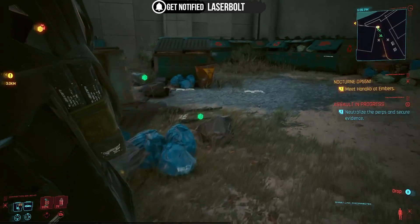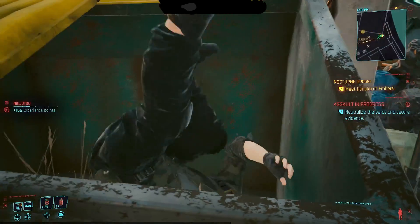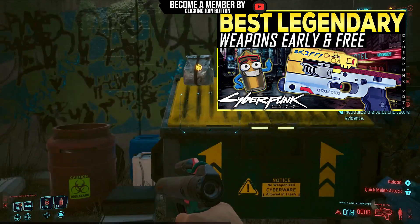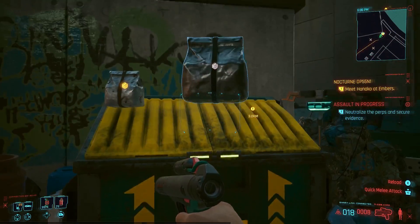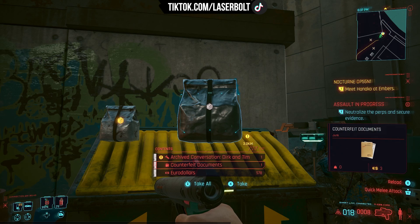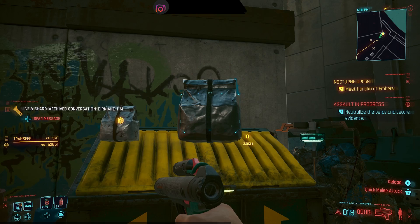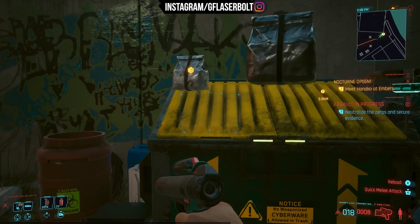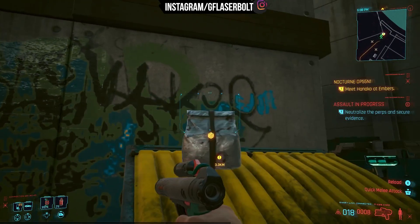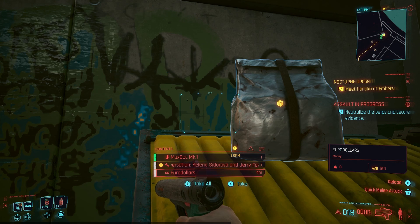Once you pick up the body, bring it to the same dumpster and dump it. Now you have two different bags to loot. We're looting this one that has 978 — let's take all of that and you'll see our money go up from 62,651 to 63-something. Then we go to the next bag — this one has 900 and 180s. Take them all and the money goes up to 64,530.